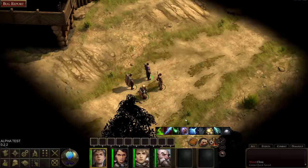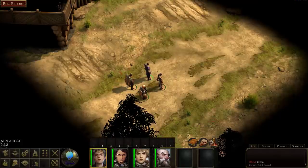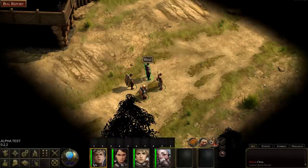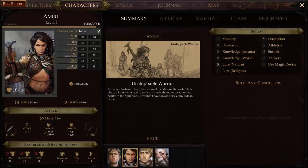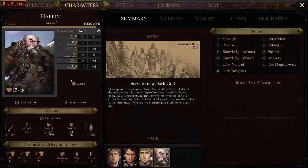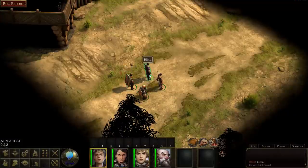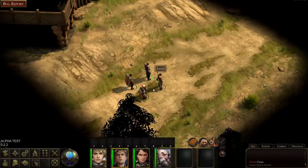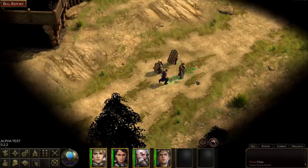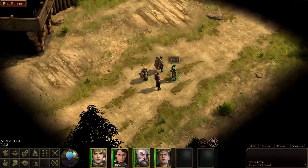Let me check: F5 is quick save, C brings up the character skill sheet. Looking at the spell book — Flare, Disrupt Undead, Dancing Lights — these are the cantrips. To prepare my level one spells I think I need to rest. Can we camp? Not yet. Let me check the other party members: I've got Amiri, a level one barbarian, a level one fighter, and a cleric — that worked out well.